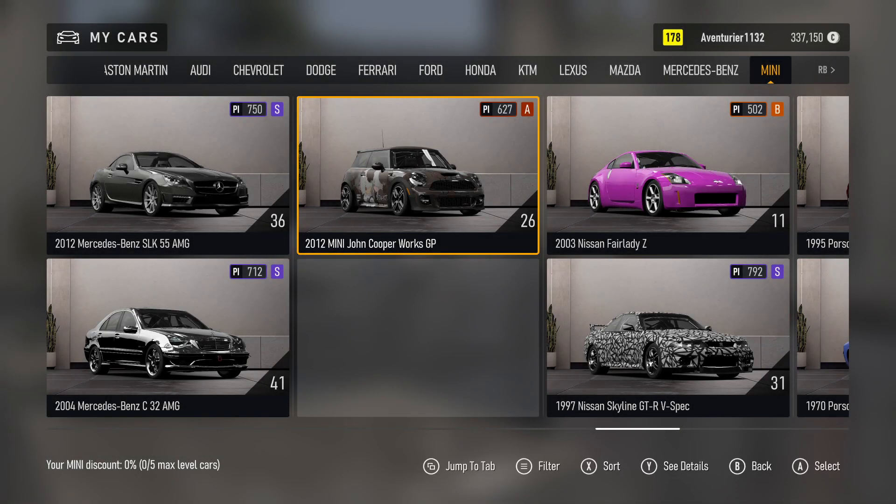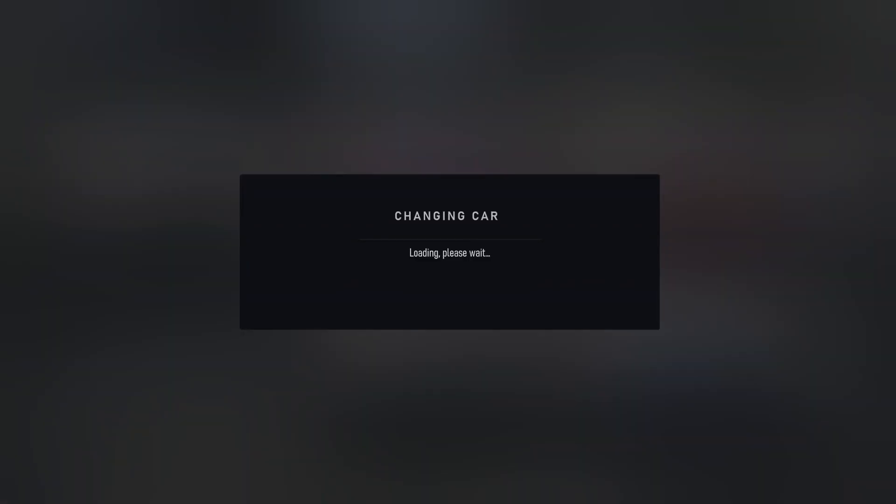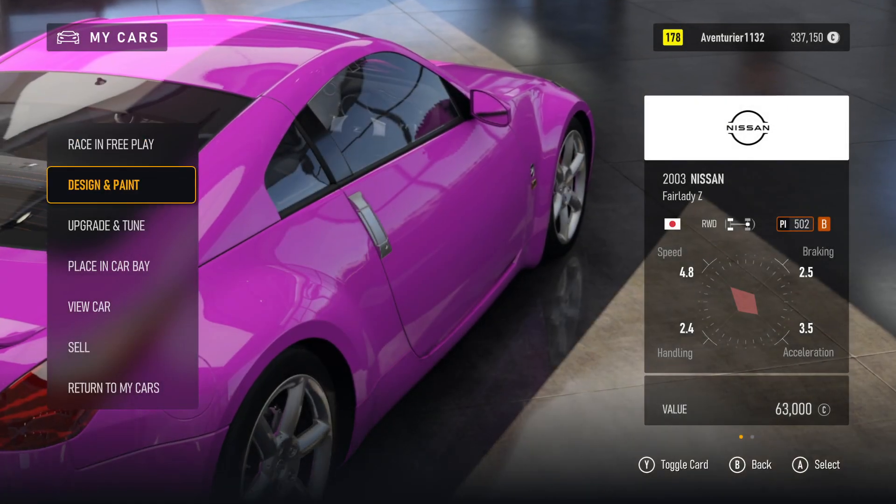My Cars. Aventurier. Car Column: Nissan. 2003 Nissan Fairlady Z. Car Level. Changing Car. Loading. Design, Upgrade, Placing, View Car. 5 of 7.